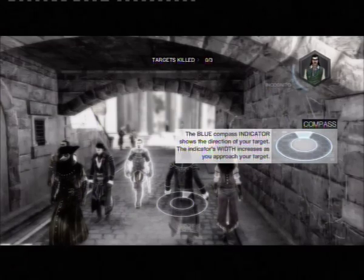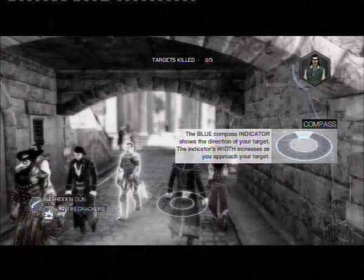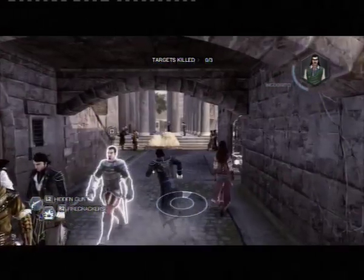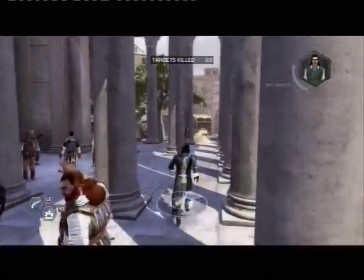To find your target, follow the blue indicators, such as compass direction. The width of the direction indicator increases when you close the distance between you and your target.